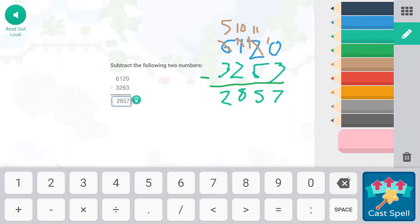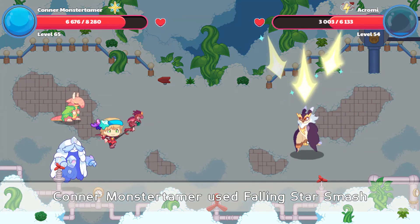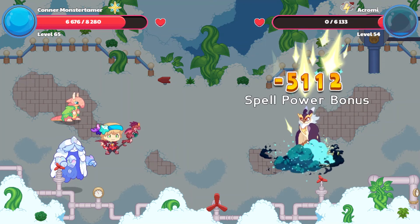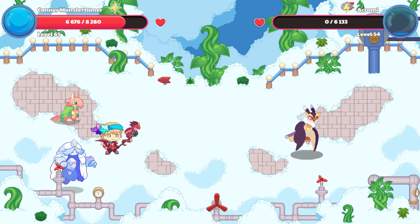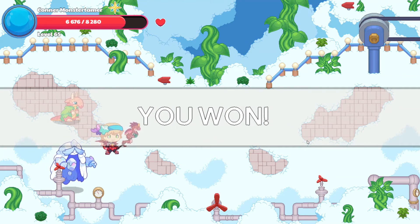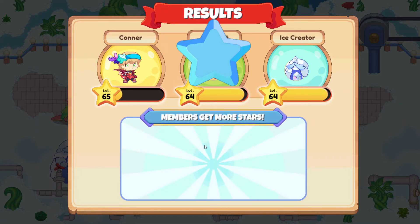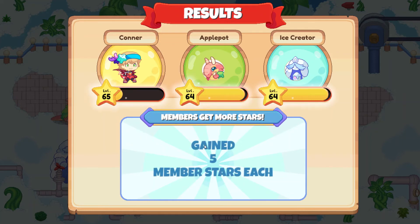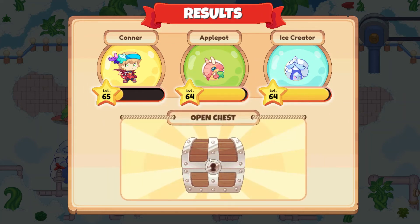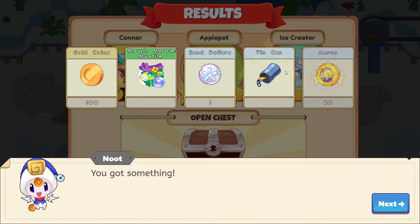Let's go ahead and cast our spell. Woohoo! Awesome — that is 5,112. Amazing. See you later, Akrumi. 11 Battlestars here. Let's see what we get from our chest — ooh, a tin can! Awesome. Don't know if I'm more excited about the Sand Dollar or the tin can.